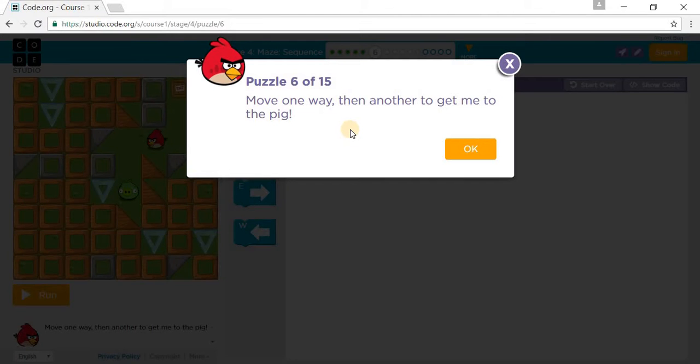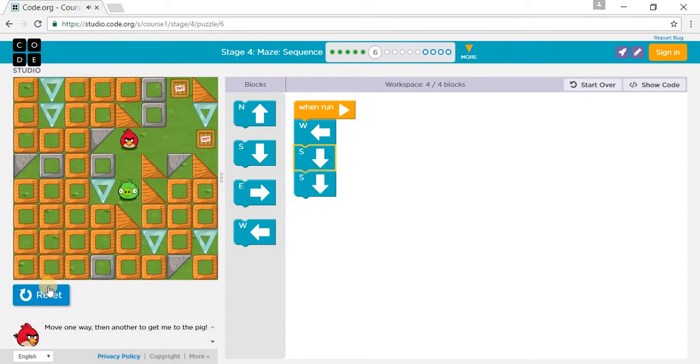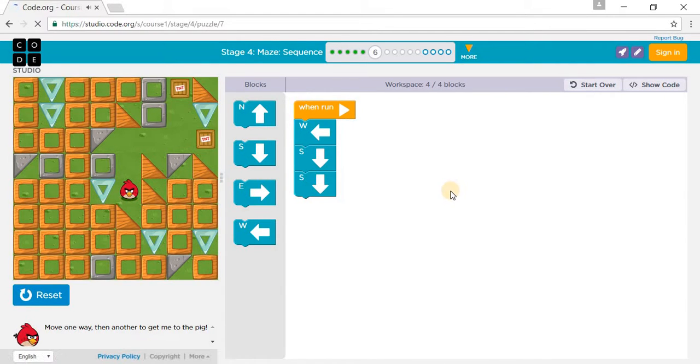Let's go to the next puzzle. Puzzle 6 out of 15: move one way, then another to get me to the pig. So we have to turn different ways. We need to go west — one west — and then you have to go south: one south and two south.